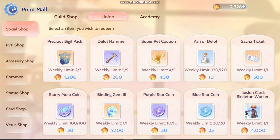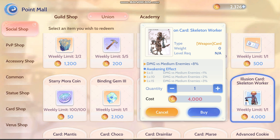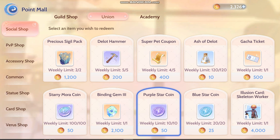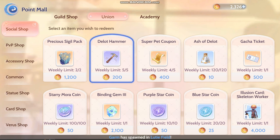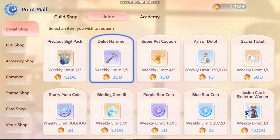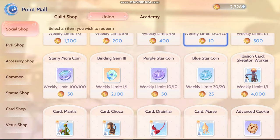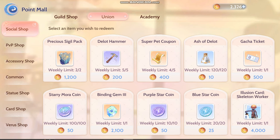Moving on to Union. I am actually aiming for the Illusion Skellworker card. If you don't aim for this, then you can just switch it up. Usually if I don't aim for this, I get Bellot Hammer, because you can never have too much of it. And maybe Ash of Dalet. I don't buy Binding Gem because it's so expensive here — it's so not worth it. Maybe Lucky Candy if you're lacking of it. But I'm saving up for Illusion Skellworker card for now.